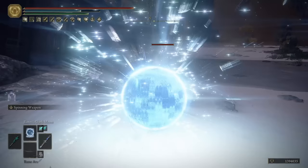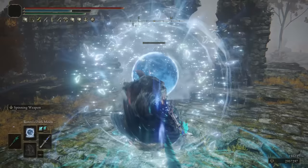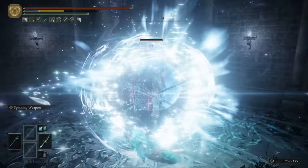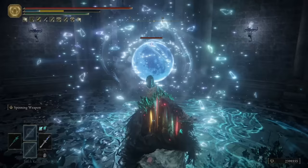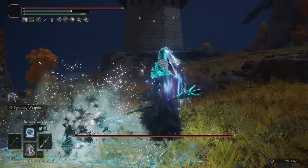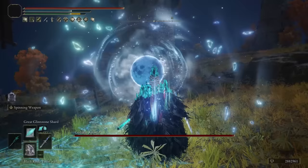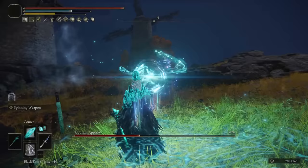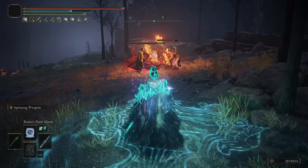I also chose to add Ranni's Dark Moon sorcery to our build. You incarnate a dark moon and launch it towards your enemy, dealing a great amount of frost damage in a small radius on impact. It has great range, good tracking, and it reduces the target's magic damage negation by 10%. It also has the potential to instantly apply frostbite, reducing the target's damage negation by a further 20% — for a total of roughly 30% damage negation reduction lasting for 1 minute. I use Ranni's Dark Moon as an opener for any major encounter to maximize the magic damage we can deliver.